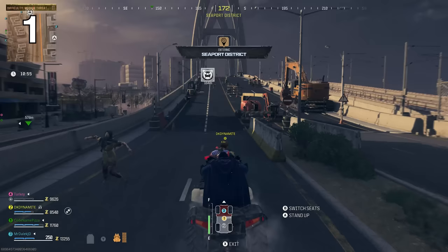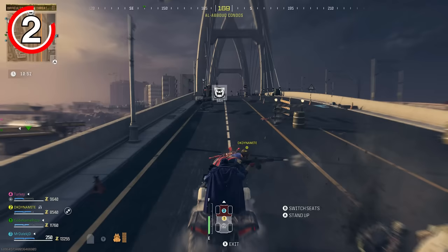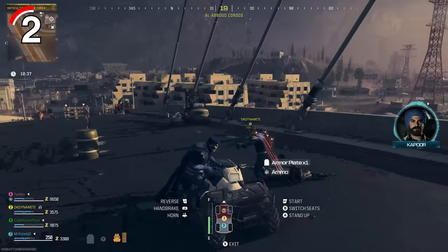No other tactical grenade comes remotely close to the decoys. The next tip is something you might not realize with the pack-a-punch machines. The way these work is you can only pack-a-punch to tier 1 in the low-threat, tier 2 in the medium, and tier 3 in the high. But if you're in the medium-threat and haven't yet pack-a-punched, you don't have to go back to the low-threat — you can use the medium-threat's pack-a-punch to upgrade once, and then pack-a-punch again to level 2.